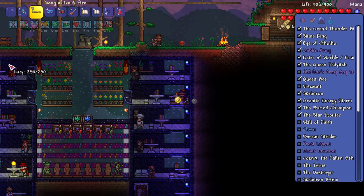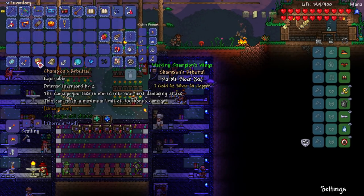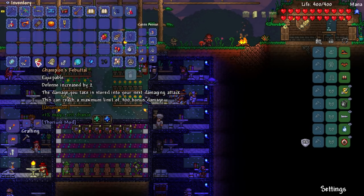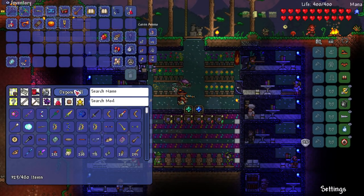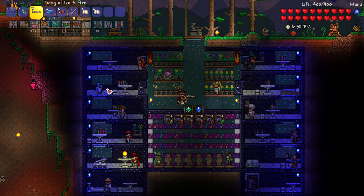These really don't compare to the Count, do they? Where are they on the ladder? I've gone past the Count by four bosses, and the Count is the hardest one. I think the Count is a really fun boss but I think they should move it up. Let's open this up — we got a Champion's Rebuttal: defense increased by two, damage you take is stored into your next damaging attack, maximum limit of 300 bonus damage. We also got Champion's Wings. We have one pre-hard mode boss remaining, then we'll jump straight into hard mode tomorrow.